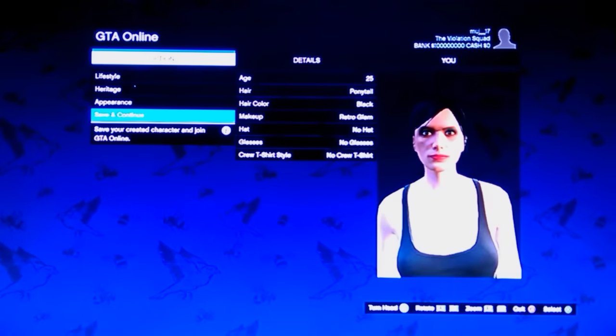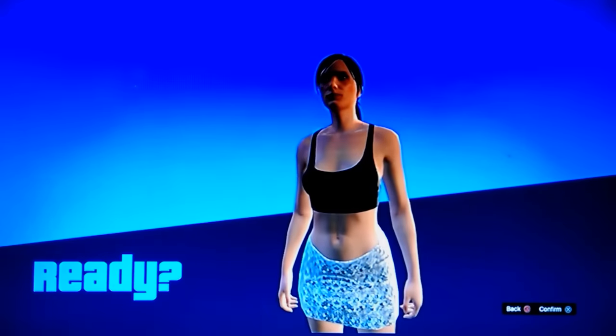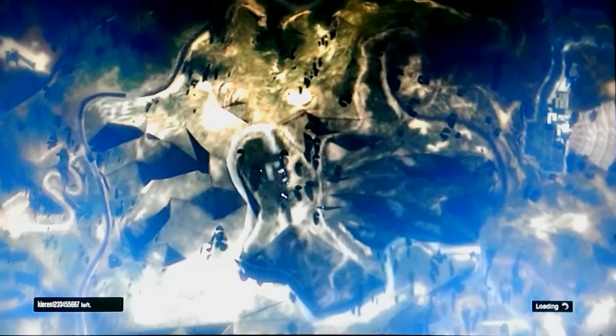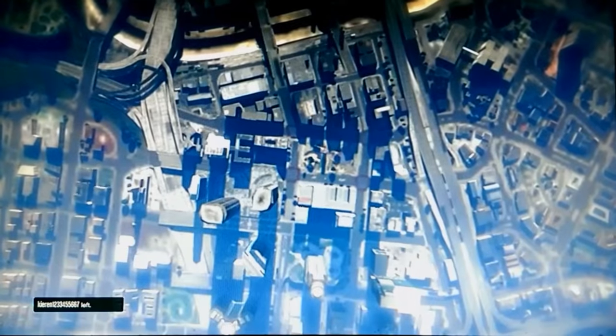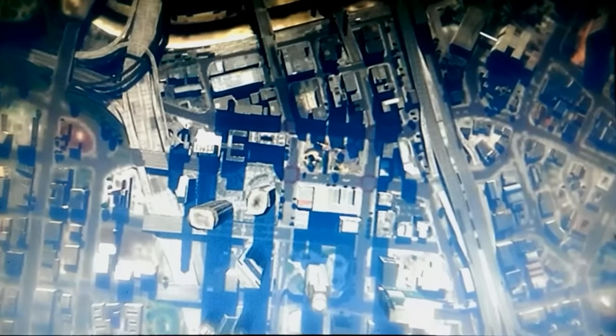By the way, you don't need to wear the cover at the beginning. Just name it anything for your second character and start up and join into a session. Once you're in a session, look for any random car and take it to the clothes store.